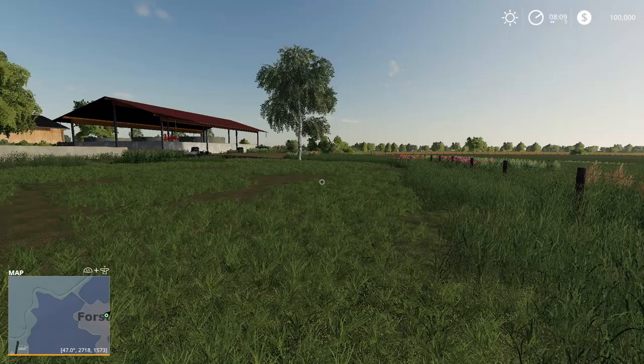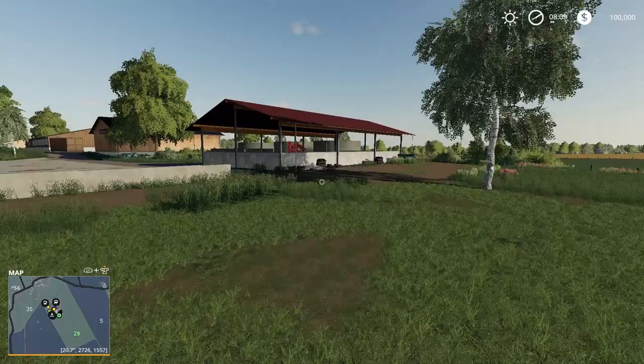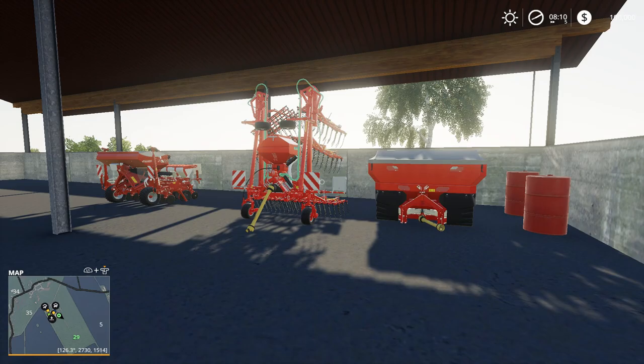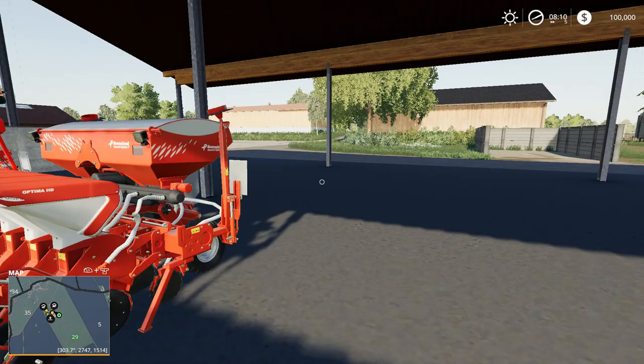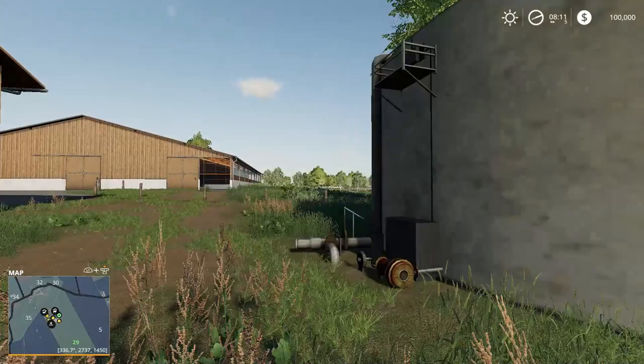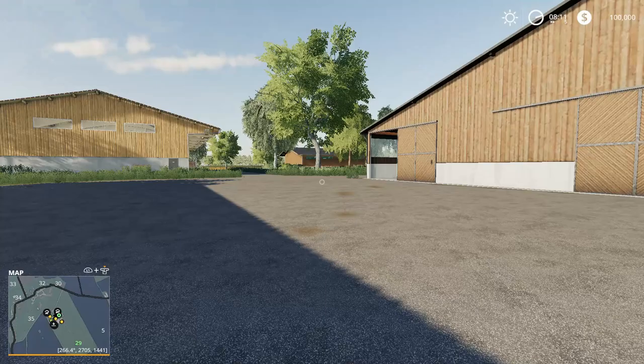You've got two big silos — nice. The field you start with looks like it's just a straight grass field, and that is the only field you start with. Yep, field 29. I like the big area for placeables. You start with a little fertilizer, a little weeder, and a little planter. Oh, you even got a silage bay — that's nice! And there's a cool feature: some big water tanks.